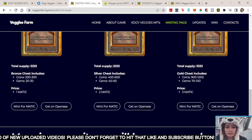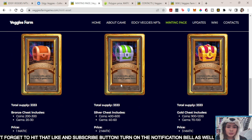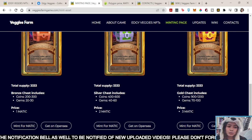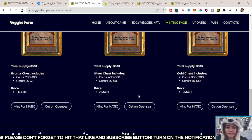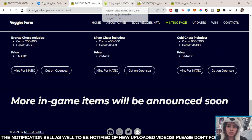Or you can mint on OpenSea. They've got bronze chest, silver, and gold. So this is 1 Matic — you've got coins and jams in order to farm and start in the game. They've got in-game items, and they will have more in-game items that will be announced soon.